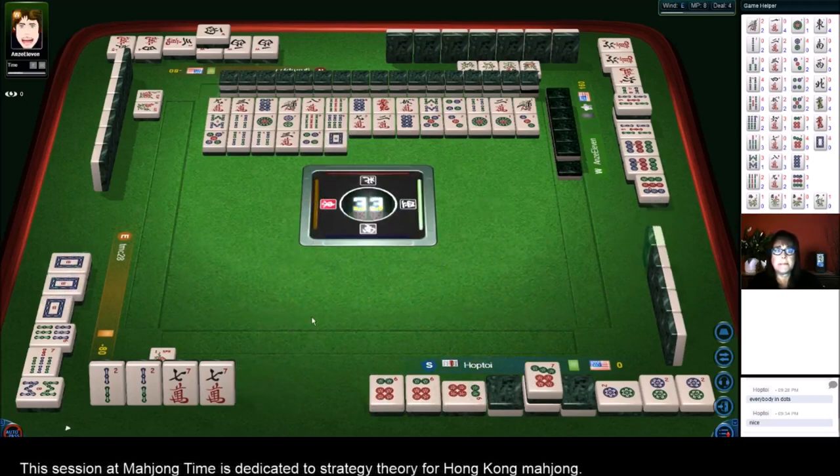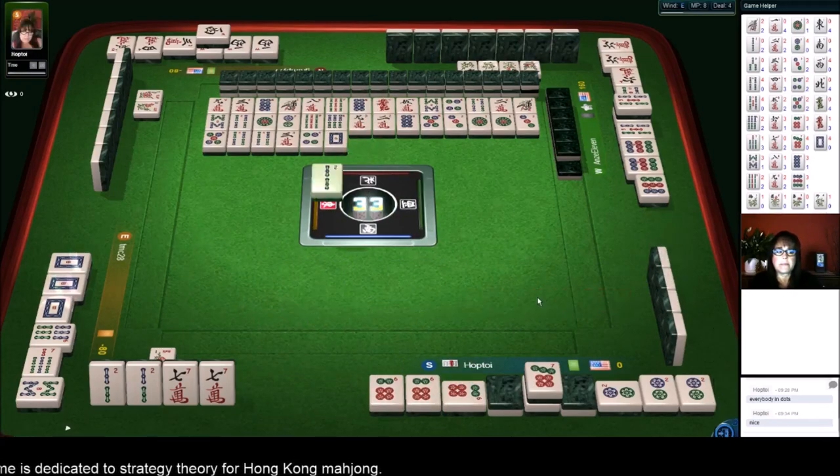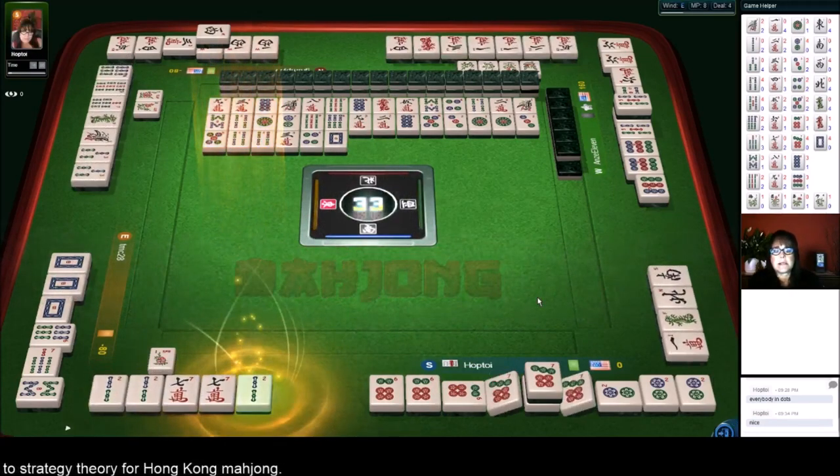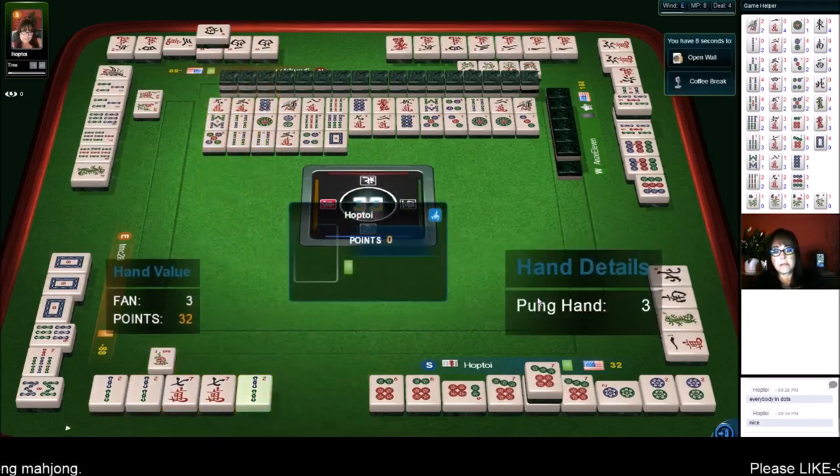Now we're ready on a double wait — seven crack or two bam. Two bamboos — there it is, mahjong! Three fawn — all pong mixed suits.